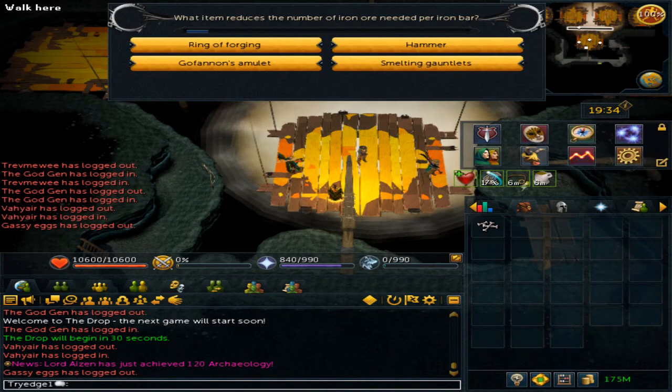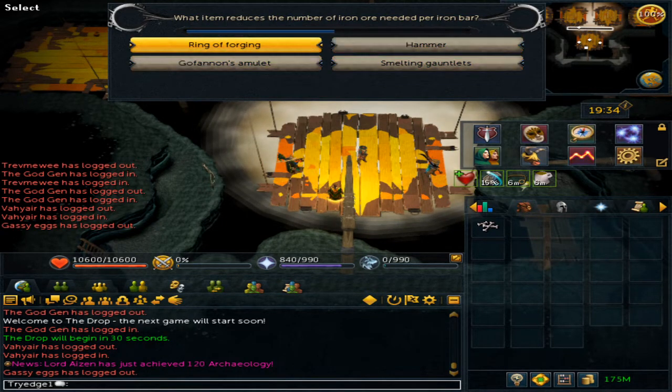The next question is: what item reduces the amount of iron ore needed per iron bar? This is the Ring of Forging.